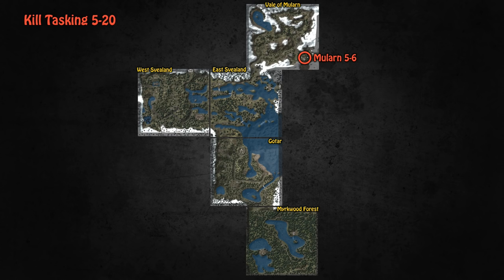At level 5 you want to kill task in Mularn — it's not pretty but it is the best kill tasking you will do. Most of what you need to kill is around Mularn, with some close to Hagerfel. As soon as you hit level 6, go to the second guard tower west of Mularn where you can beautifully task from level 6 to 9. Pretty much everything you need — Huldus, spiders, hill people, Grendelorms, small hill cats — is right there next to that tower. It's a beautiful area to kill task.